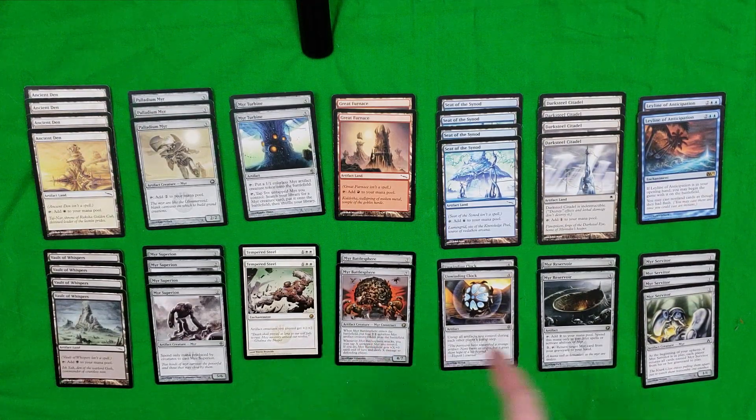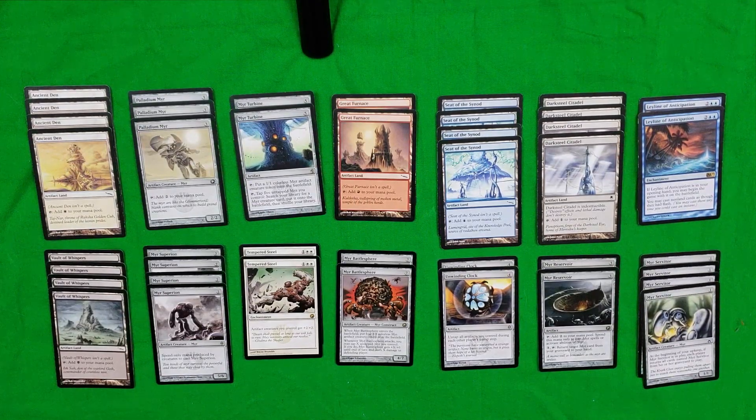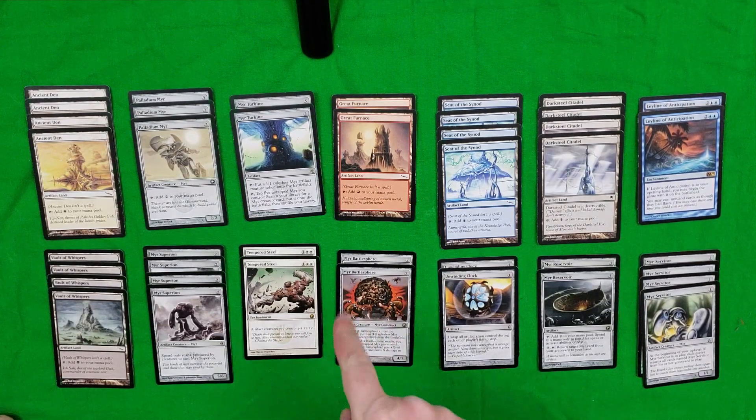The Myr Battlesphere is a nasty piece of work. It's seven colorless to cast, but one way to get around that is the Myr Turbine. For a 4/7 creature, when Myr Battlesphere enters the battlefield you put four 1/1 colorless Myr artifact creature tokens onto the battlefield. Whenever Myr Battlesphere attacks, you may tap X untapped Myrs you control; if you do, Myr Battlesphere gets +X/+0 until end of turn and deals X damage to the defending player. It's pretty much a hand cannon on top of being a powerful attacking creature. You really only need about two of those.